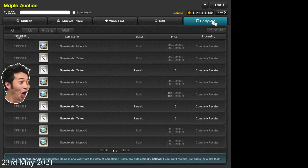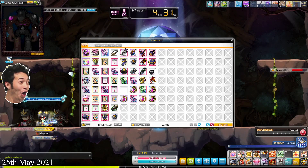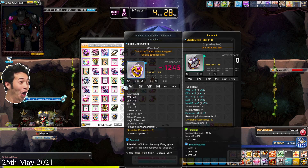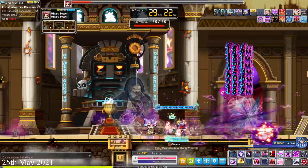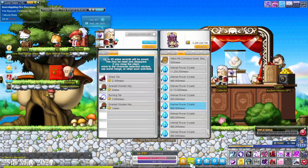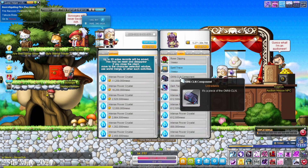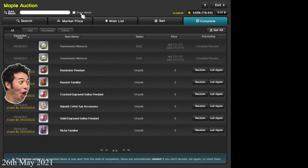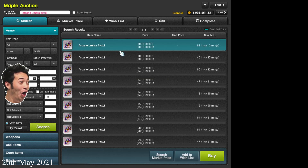Sweetwater tattoos are currently 397 mil, Sweetwater monocles are 390 mil — oh, it's just one person trying to sell quickly. I feel like prices are going to start dropping soon. Prices went back up to 400 mil — very good. I just need to sell one more Sweetwater monocle and then I'm finally done. I've made enough mesos. I'm about to go out anyway, so I'll list these and hopefully they'll sell when I come back. Made a lot of mesos very quickly!